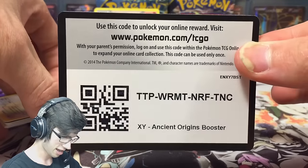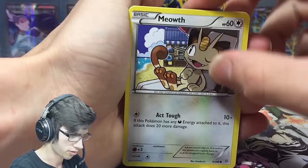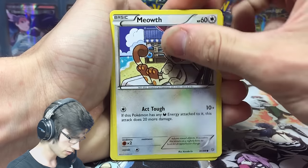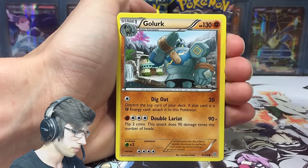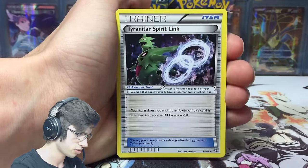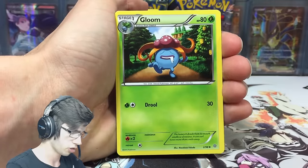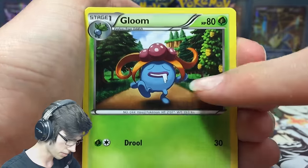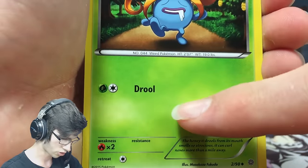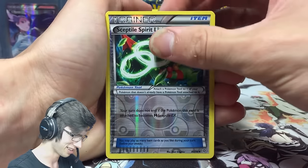Pack number three starts off with Mew, Audino, Marill, Porygon, Gola, Whimsicott. We got a Tyranitar Spirit Link, we got Gloom — and if you didn't get why I call it 'drool face,' it's obviously got dribble coming out of its face and the attack is called Drool. My nails need cutting too, that's horrible. And we got a Sceptile Spirit Link.